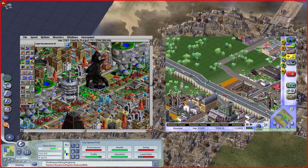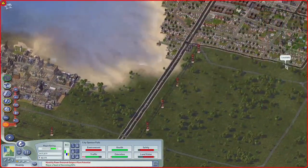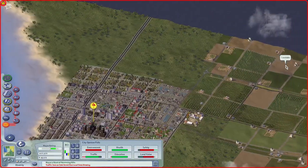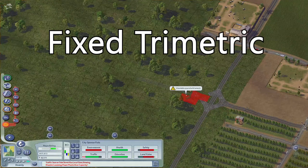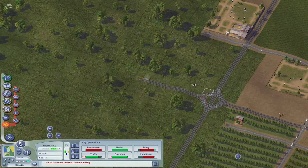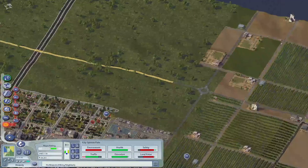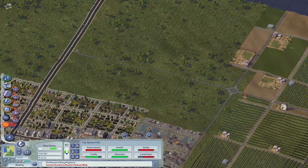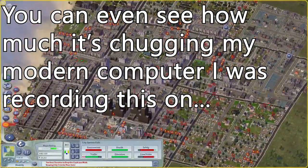SimCity 2000 and 3000 were both built on 2.5D semi-isometric style graphics, which means pseudo-3D, but not really. They just used 2D sprites that could rotate from different angles. SimCity 4, on the other hand, used actual 3D models, although the camera is still restricted in a fixed trimetric orthographic projection — which just means it still looks like the classic isometric view. This was done for performance reasons, and preventing free camera movement likely reflected how taxing the game was during development.